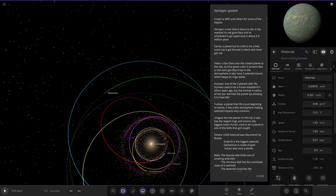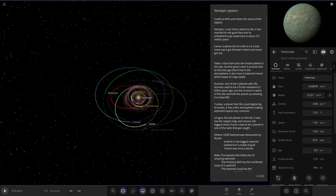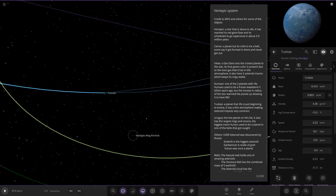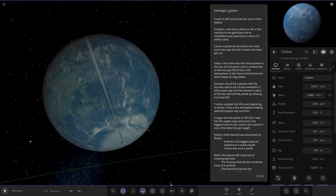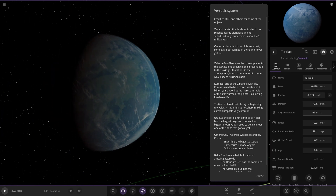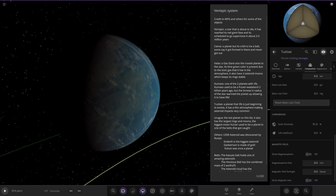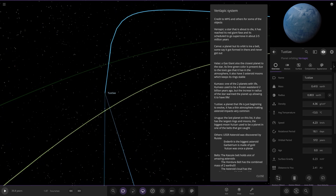Next up we've got Tuster A, a planet that has life just beginning to evolve. It has a phenomenon making asteroid impacts very common. There it is - looks like there's a bit of a glitch line on it. Checking the stats: it's minus 13 degrees and again it's got zero life likelihood.